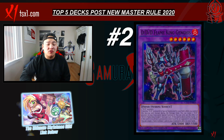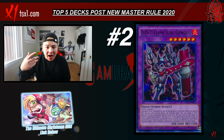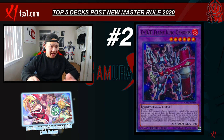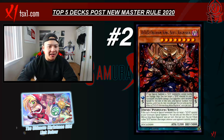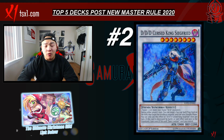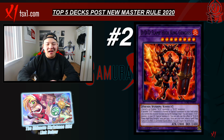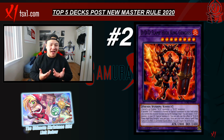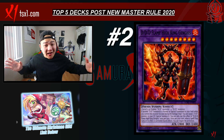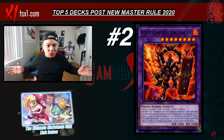The deck can do a lot of things — it can spam monsters from the extra deck, Xyz monsters, Synchro monsters, Fusion monsters, and now with brand new Link monsters being released soon, you also get to abuse the Link mechanic as well. I cannot wait to see this deck shine in the 2020 format. It's going to be very awesome to see DDDs rise to the top. I cannot wait for all the DDD players out there to cook up something spicy when it comes to abusing the entire Master Rule mechanic. The deck did not get touched whatsoever, but now it just got a huge buff with the brand new Master Rule.